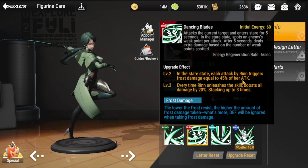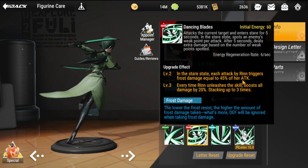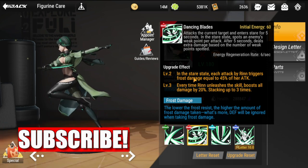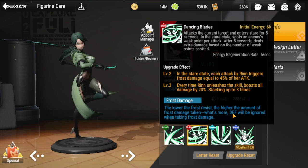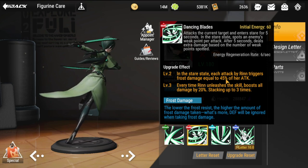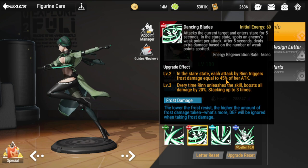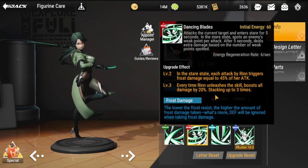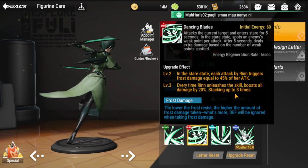It's good to combo Rin with heroes that also deal frost damage, since frost damage is amplified the lower the enemy's frost resistance, and defense is ignored when taking frost damage. At level three of this skill, every time Rin attacks she boosts all damage by 20%, stacking up to three times for a total of 60%.